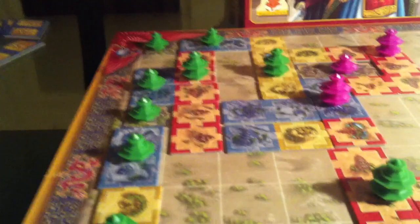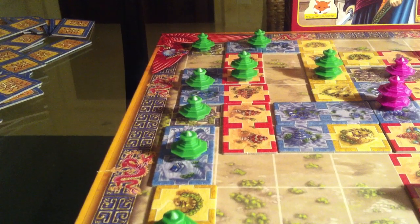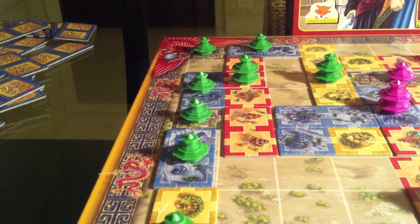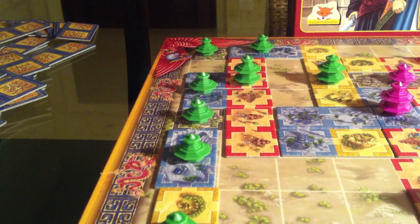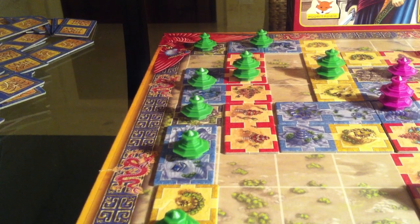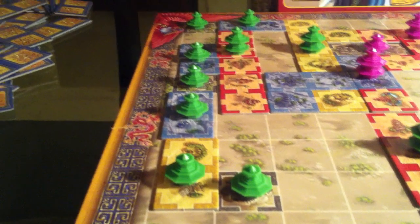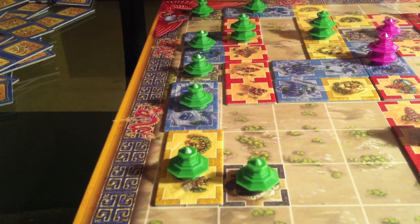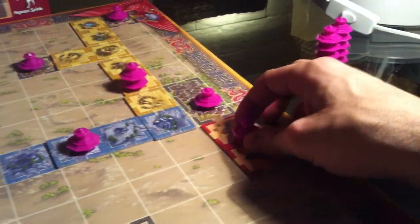I get a new tile. And now I find out — turns out she did not have a double blue. So she cannot get to it. What's she going to do? I believe she's going to back off from that, and instead she is going to take that move she made earlier — she's just going to start expanding down here and not get into any more trouble.